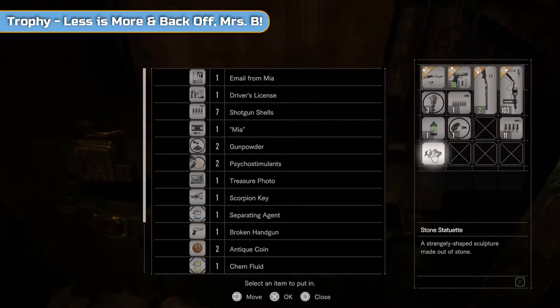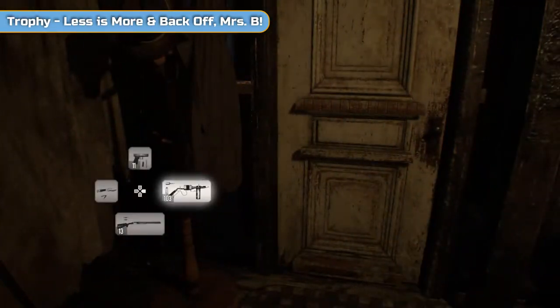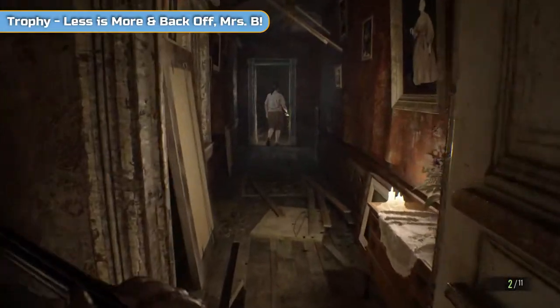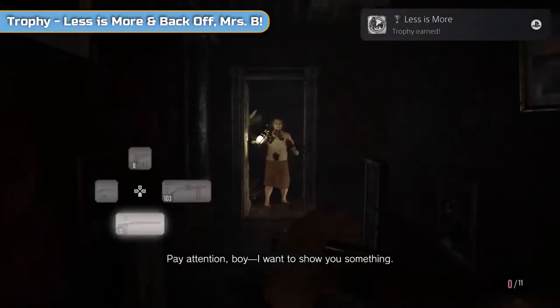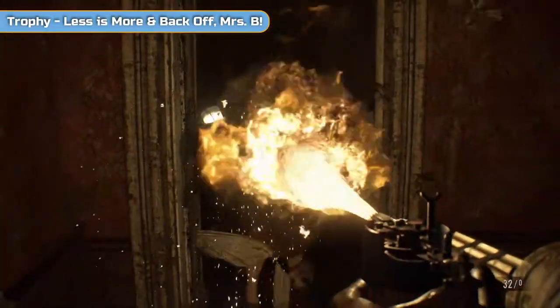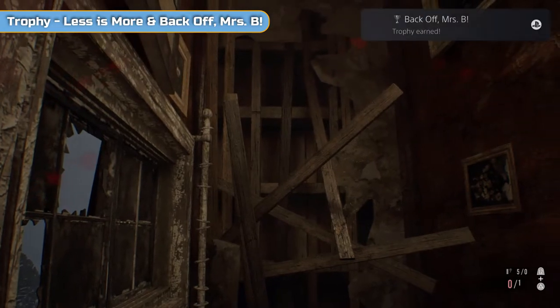Now that she's active, we're going to get two trophies quickly. We're going to do a save and then revert on that save. The two trophies are 'Less Is More' — killing two enemies with one shotgun blast, easiest done on these small swarms of flies she has around her — and 'Back Off Mrs. B', which is for making her run away. When the flies start, give it a couple of shotgun blasts and you should get 'Less Is More'. Then use everything you've got on Marguerite to make her run away. Throw everything at her until she pushes you over and runs away — and you'll get 'Back Off Mrs. B'.